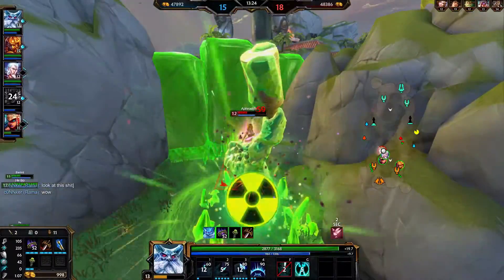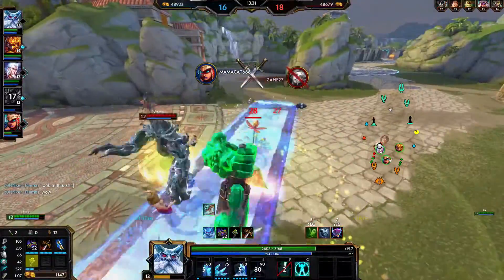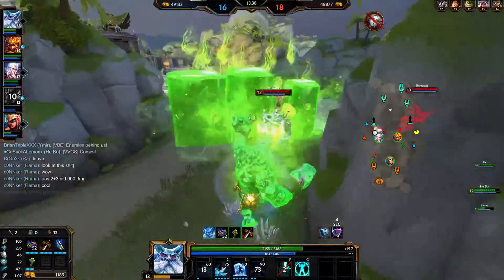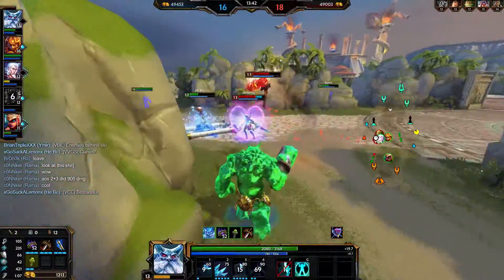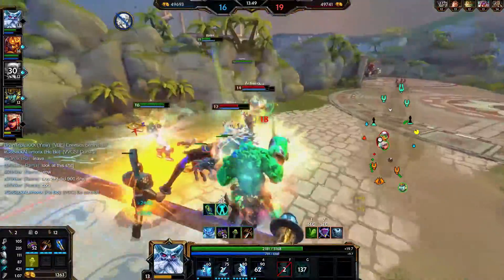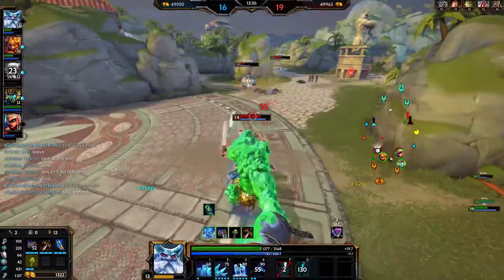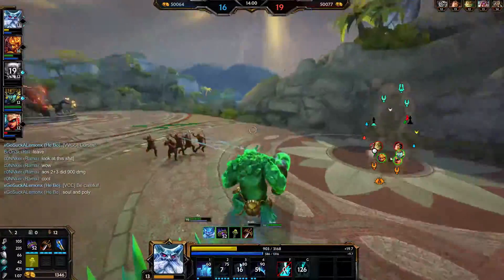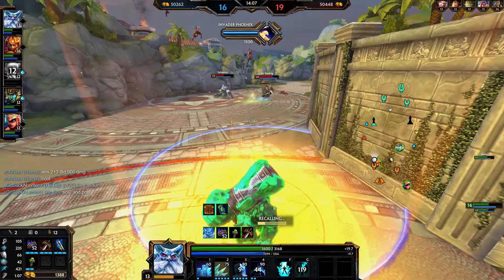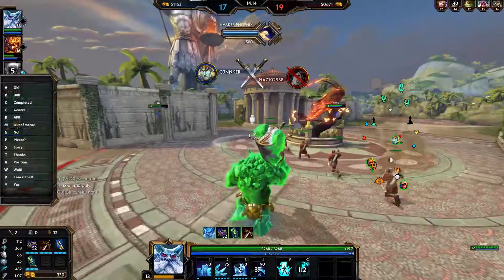Aphrodite has her ultimate — but it blocks her for a very long time and will secure the kill with the bleed from Bastet. Nice ultimate by Aphrodite. Maybe I should have popped my ultimate sooner — I didn't expect her to have it after all those fights. She either has a lot of cooldown reduction or just wasn't forced into using it. Purification Beads used — nice try on the Ra snipe. He actually would have gotten it without the beads.